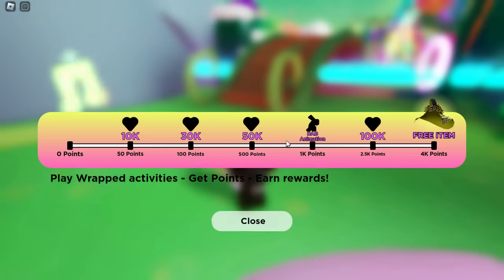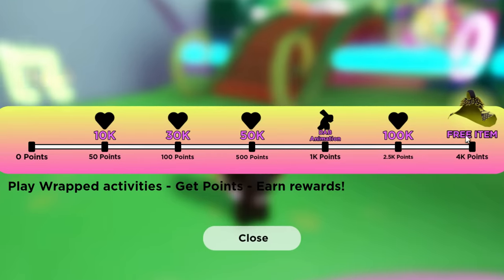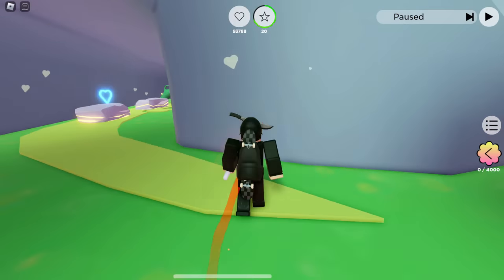To unlock this hood you want to play mini-games. There's a menu we can have a look at - there you go. You have to play mini-games, get points, and when you get further and further up the chart you can unlock the final one which is obviously the hood. We need 4,000 points to get that one.